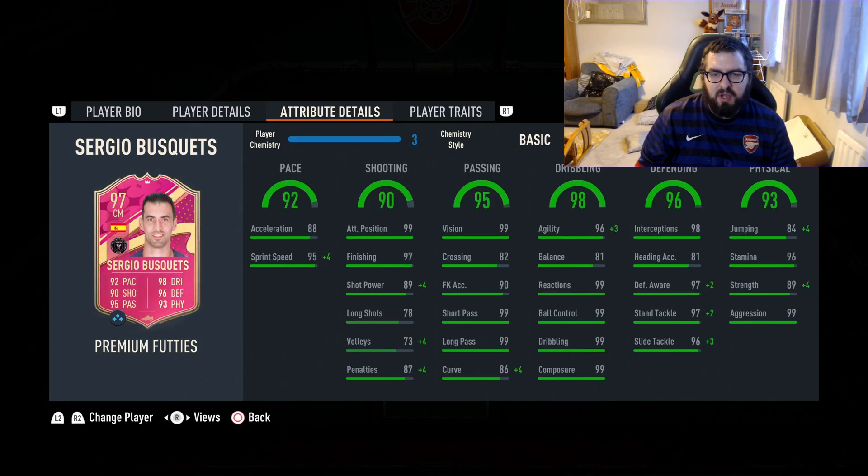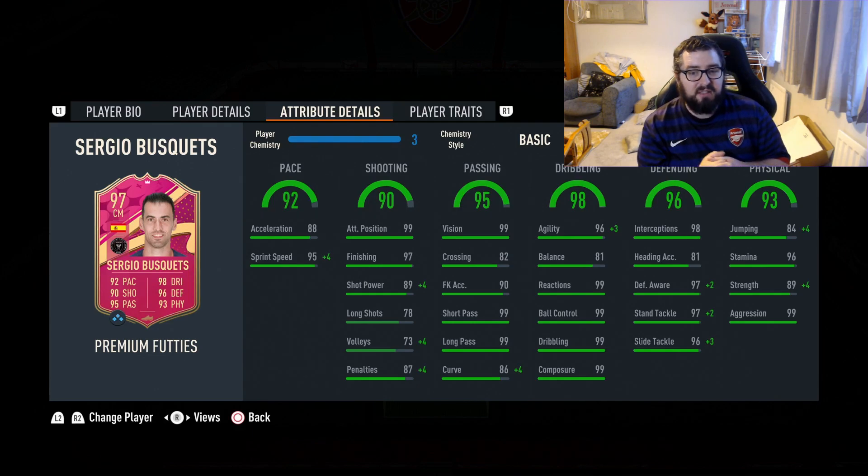88 acceleration. The fact that this isn't going to be a lengthy card and just going to be controlled will be interesting to see how the acceleration copes, but you can put a chem style on and get that up to 96 with a shadow. He's got interesting shooting stats as well — 99 attack position, 97 finishing, but then he's only got 78 long shots. Other than that, the stats look pretty decent on him.